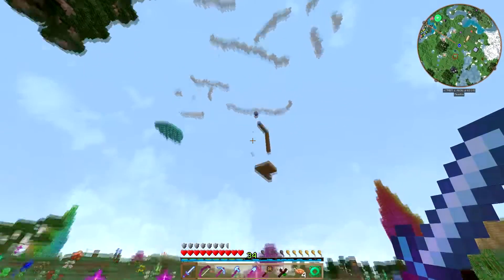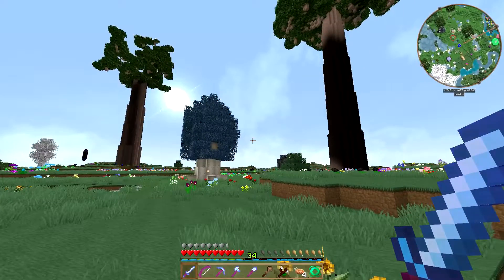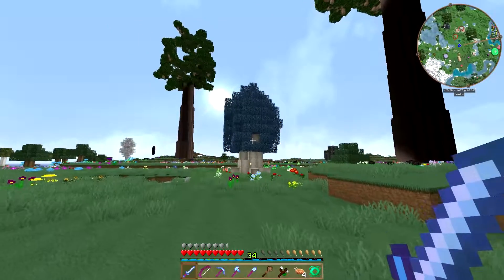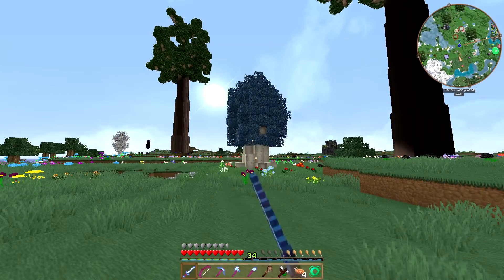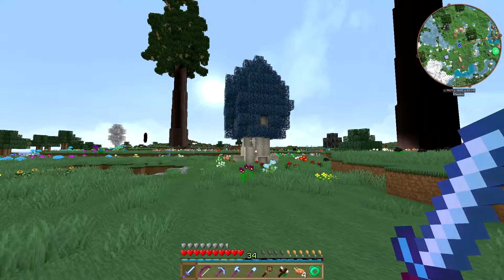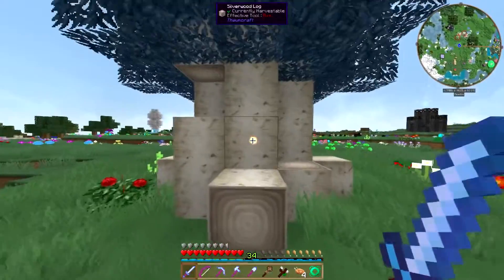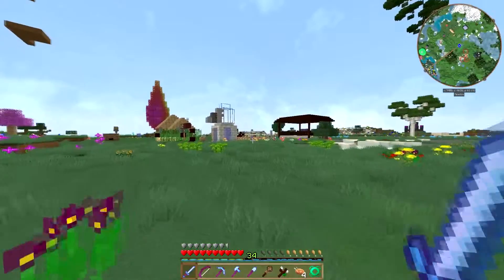I'm not sure if I'm going to end up doing anything with that in the long run, but it is something I'm playing with. Over here, I've got a silverwood tree. I actually went on a little bit of an exploration and found myself a silverwood sapling, and I grew a tree here, and sure enough it's got a node inside. Look at that.